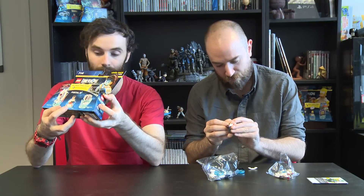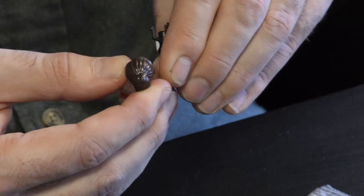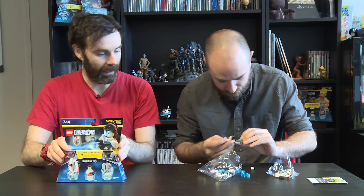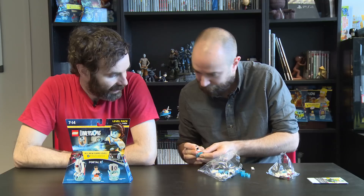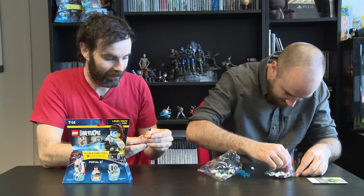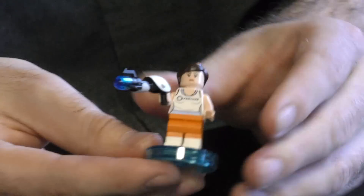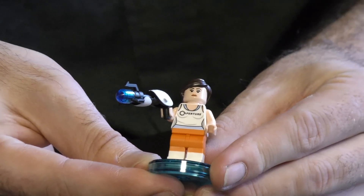Not really sure what those do - maybe they give you health. Chell obviously has her portal gun, as you'll see - Dan's in the process of building it right now. They're pricier compared to the other packs, about £30 give or take, but you get a lot more. It's digital content plus all of the Lego bits. There she is with her portal gun - that's Chell from Portal. How amazing is that?